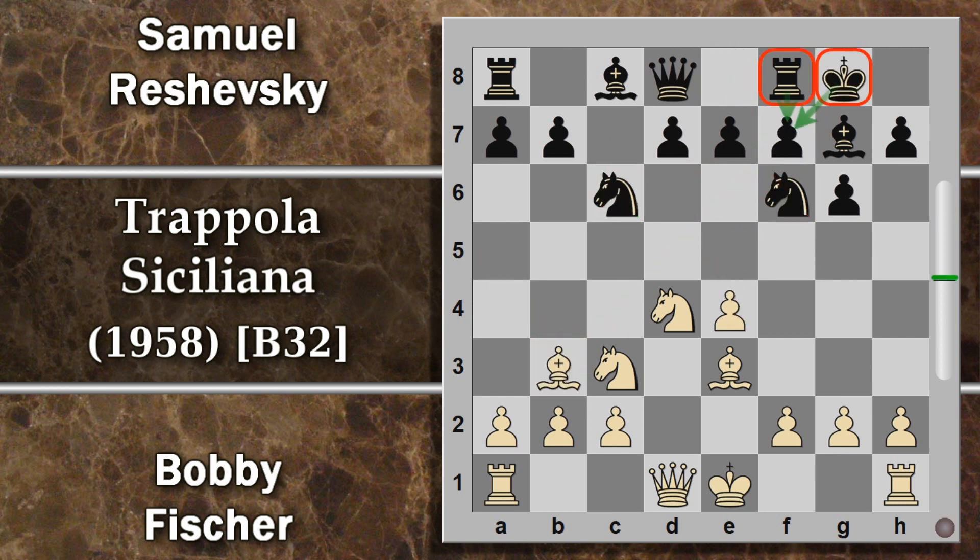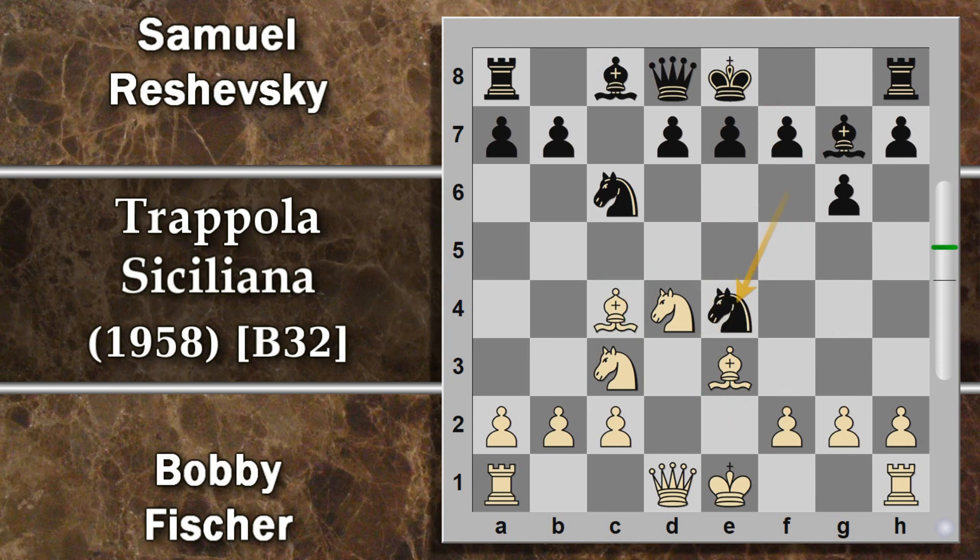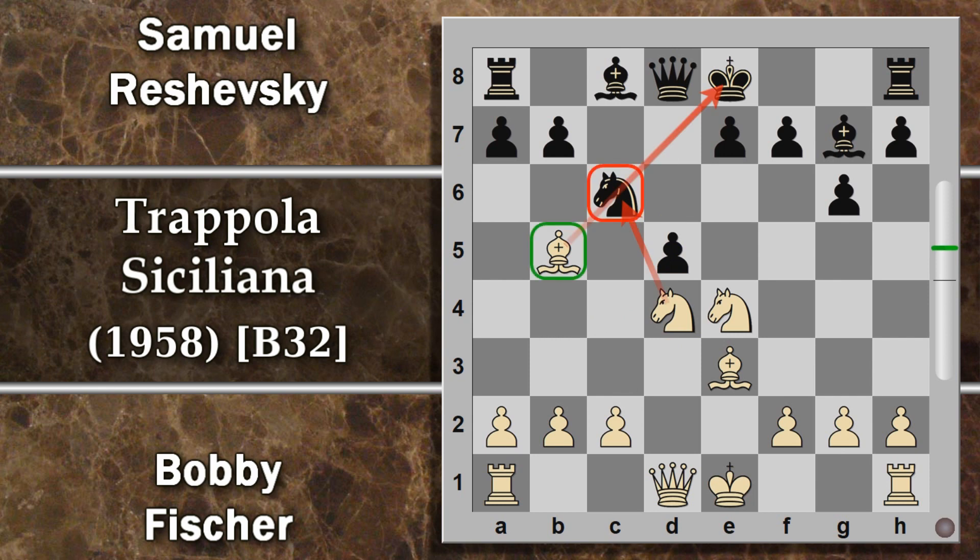Abbiamo parlato del trucco della forchetta: non avrebbe funzionato sempre. Per esempio, se il nero l'avesse fatto da questa posizione — l'ultima mossa qui è stata alfiere c4 — se avesse già giocato il trucco della forchetta con l'idea poi di spingere d5, non avrebbe funzionato altrettanto bene, perché dopo cavallo per e4 e d5 c'è questo contrattacco del bianco che salva l'alfiere e crea qualche problema di troppo su c6.